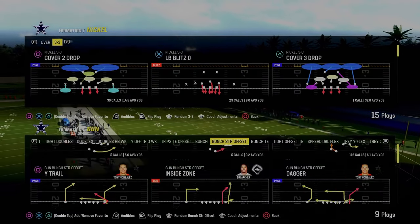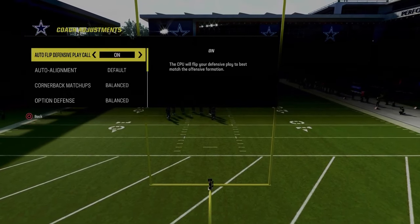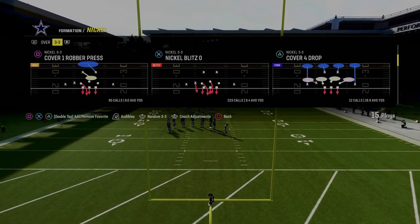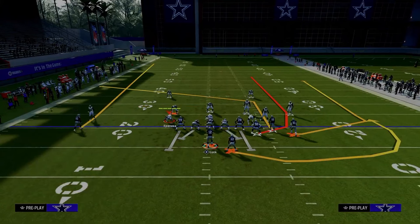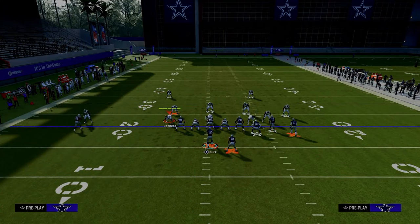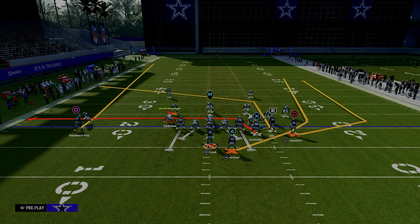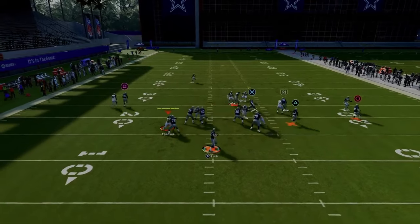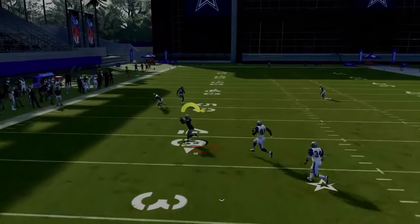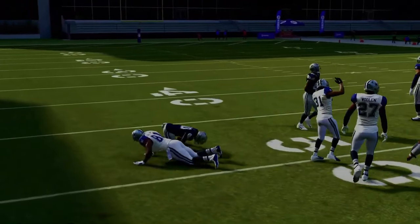Coming in at number two on our list is the play Durham out of the Gun Bunch Strong Offset formation in the New York Jets playbook. This is really effective because if they are running man-to-man coverage, you're going to put your slot receiver on a slot apprentice post, drag your tight end, and put your running back on a streak or a wheel route. Your first read is your tight end, then look to this post — it does a really good job of beating man-to-man coverage to the left-hand side.